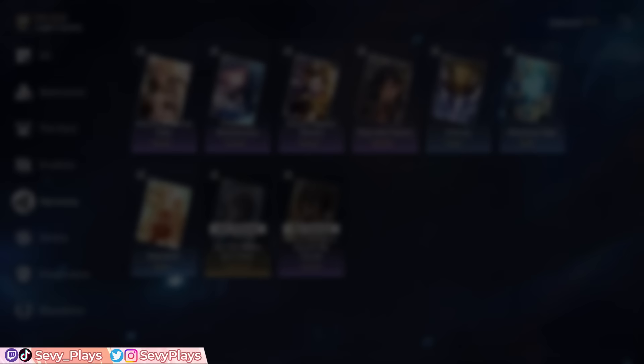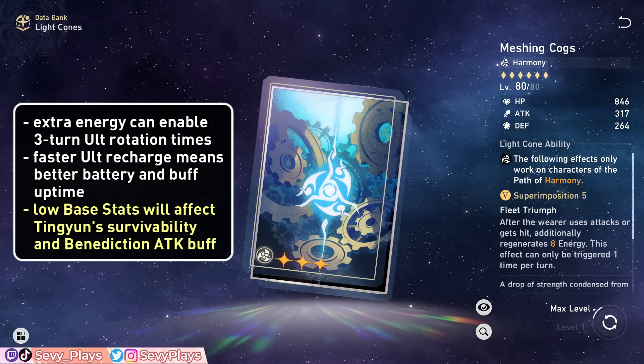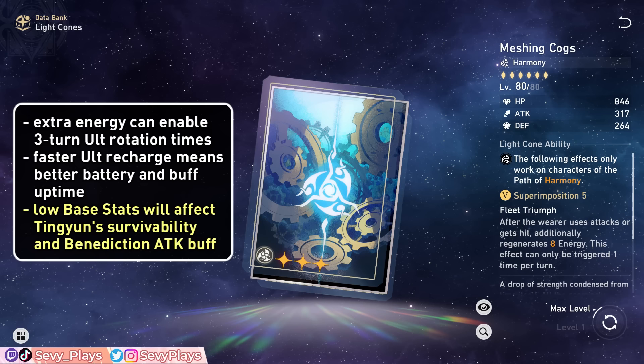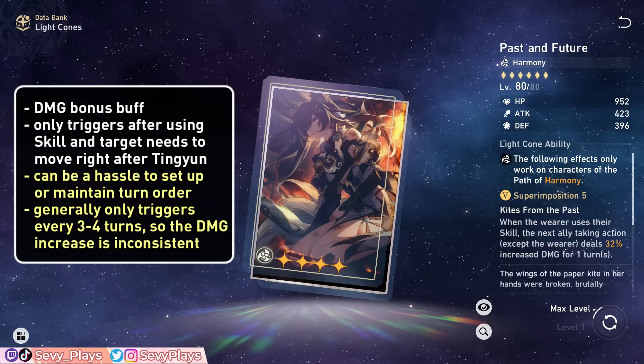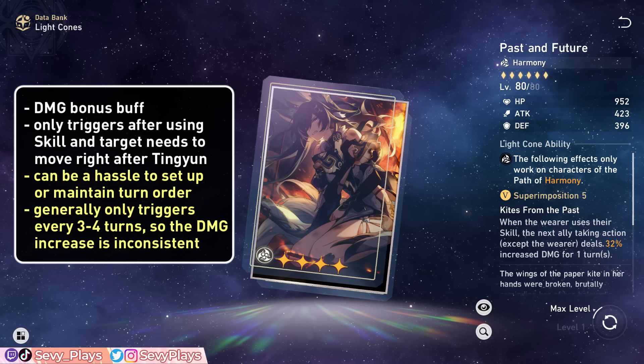For 3-star free-to-play light cone options, you can use Chorus or Meshing Cogs. Chorus gives a straightforward permanent attack buff for the entire team, whereas Meshing Cogs generates additional energy once per turn upon attacking or getting hit, which can enable a consistent 3-turn ult rotation. However, being 3-star light cones, they have low base stats, which impacts Tingyun's survivability and attack buff cap. Moving to 4-star options, the F2P Past and Future from the Forgotten Hall shop can provide a damage bonus to another ally, but only triggers when Tingyun uses her skill and only to the next ally taking their turn — so you'd need to ensure Tingyun consistently takes her turn before the DPS.